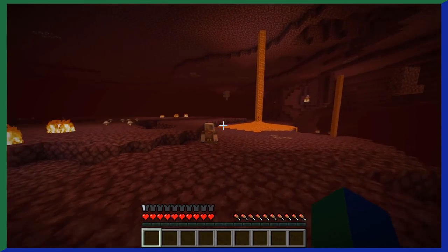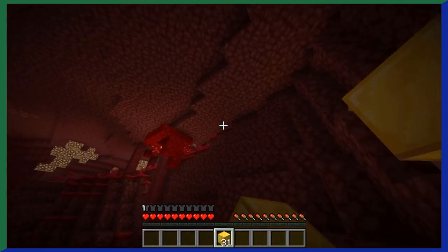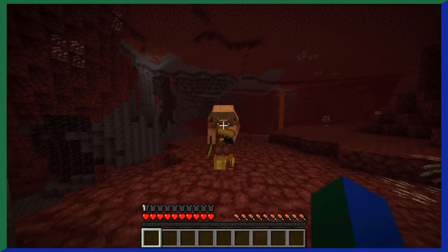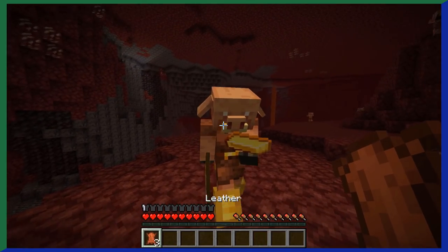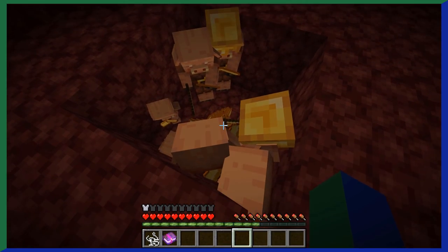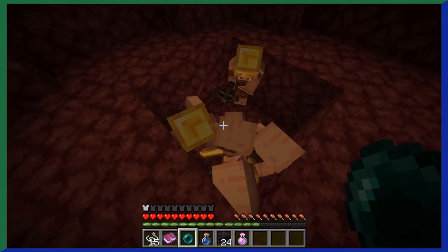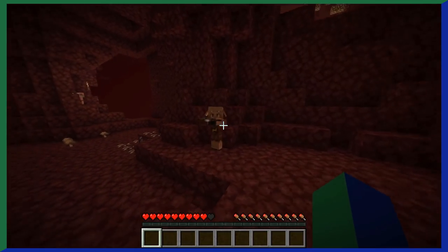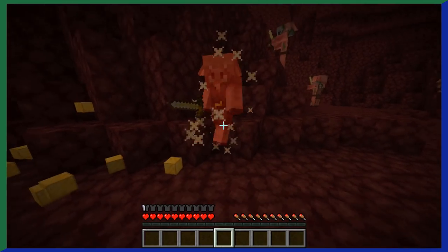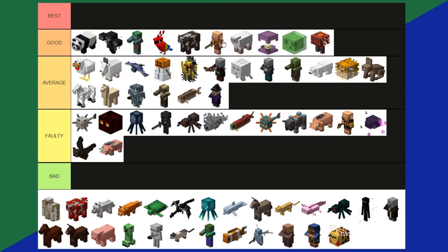Piglins are a nether mob that will always attack you unless you're wearing some kind of gold armor — because of greed. Piglins will barter with you for gold items, giving you random things like obsidian, enderpearls, or string in return. Piglins' bartering is a staple for 1.16+ speedruns since they can quickly provide enderpearls. Piglins don't drop anything amazing — sometimes just what they have equipped, like a sword or armor. Piglins have a lot to them and are sort of the poster mob for the nether. I think piglins are a good tier.